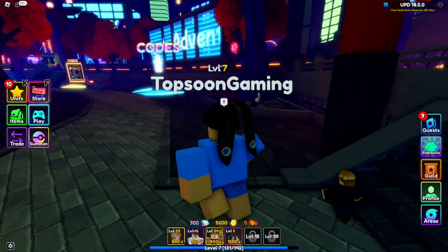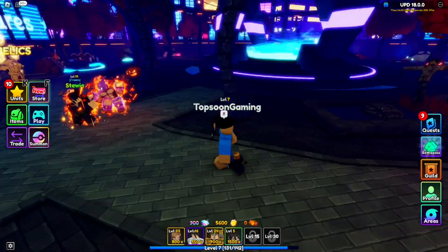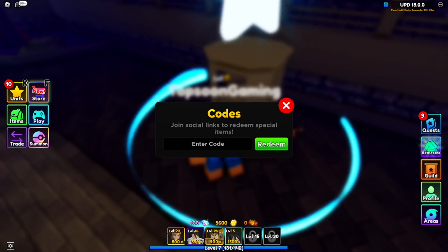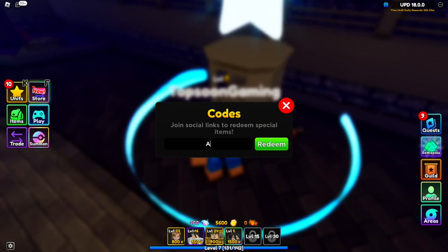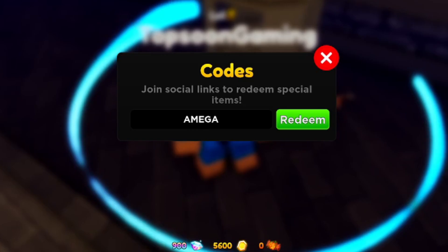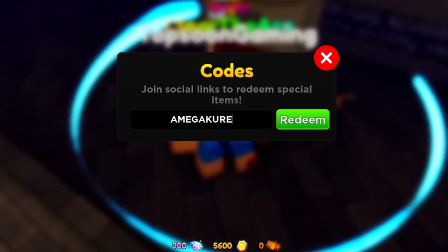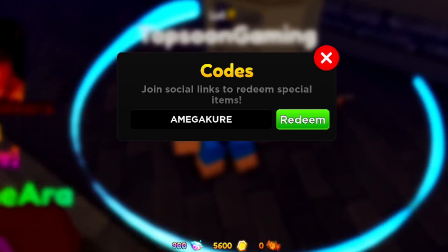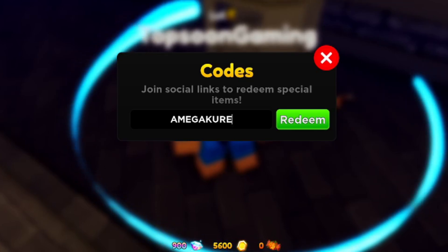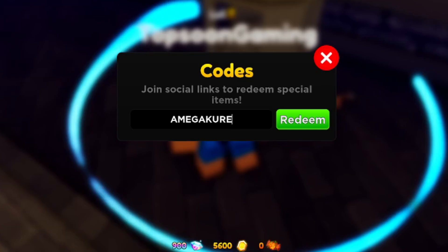It's time for the codes. In order to type the codes, walk down from the lobby over to the code section — this is where you have to type all the active codes for Anime Adventures. We're starting right now with the very first code. Make sure you type this code the same exact way. The first code is going to be emigakuri — it's A-M-E-G-A-K-U-R-E, all uppercase.